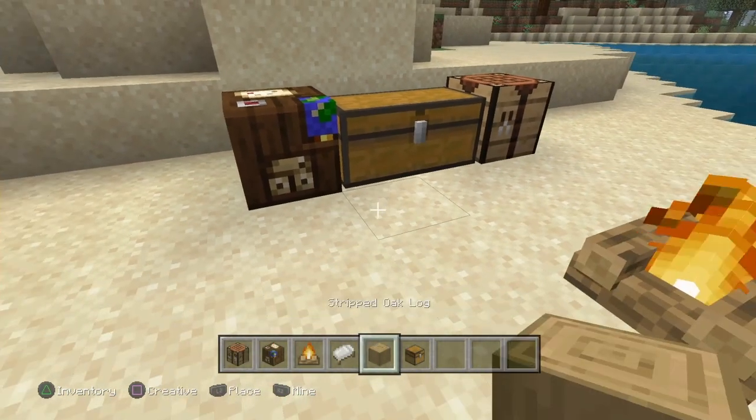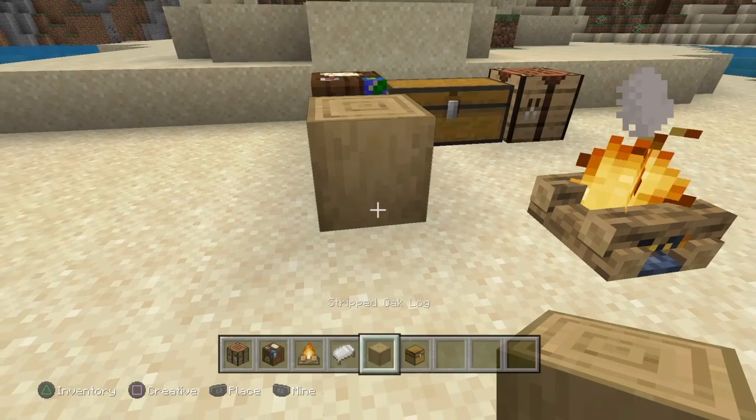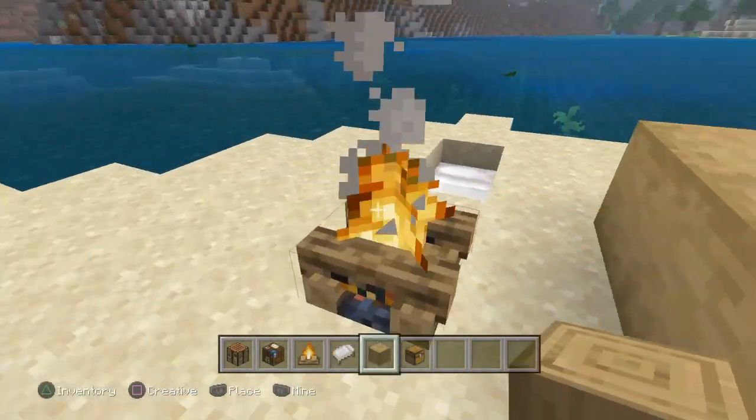Place a cartography table on the other side. You can also use stripped oak logs, but really it's just for aesthetics more than anything else.